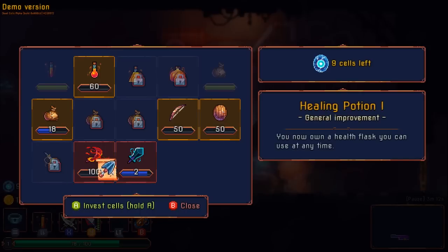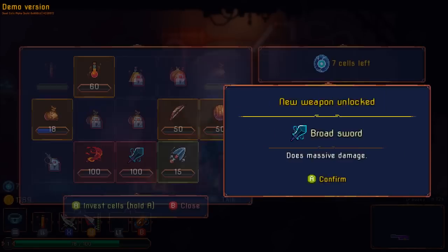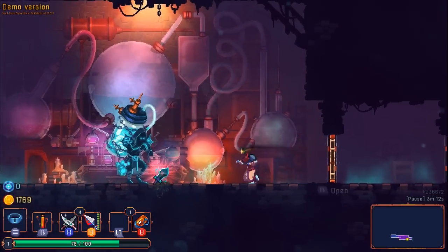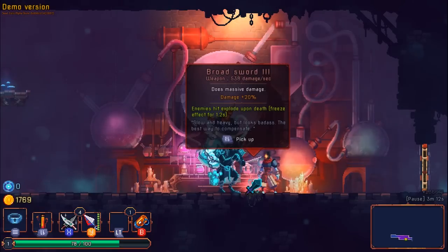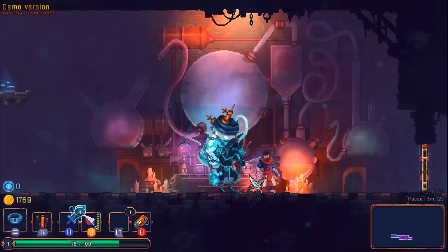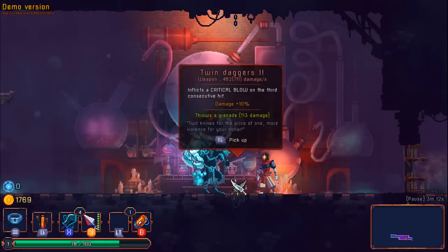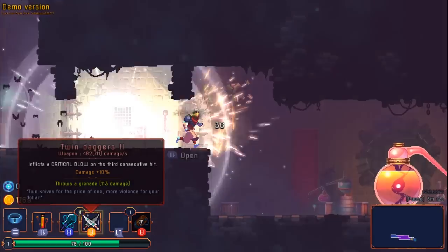Unfortunately we haven't gotten as many cells but that's okay. Broadsword deals massive damage and increases the damage bonus — unfortunately a lot of these are kind of expensive. Broadsword 3 deals massive damage and enemies hit explode on death — alright! Let's get that instead of the throwing knives.